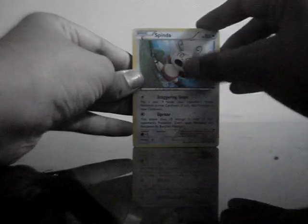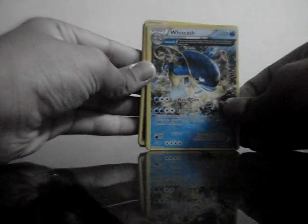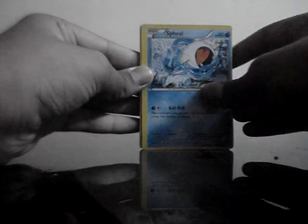It is Anspinda, Buffland, Kyogre — awesome card. Viscash, Sphere, Kingdra, Crodon, Tentacool, Midoran.